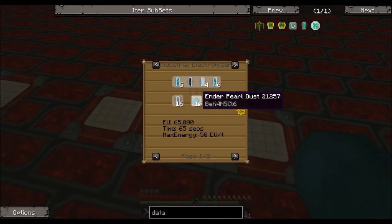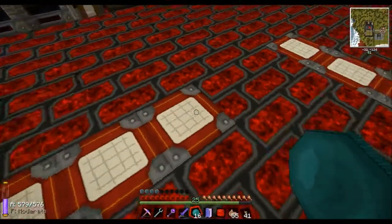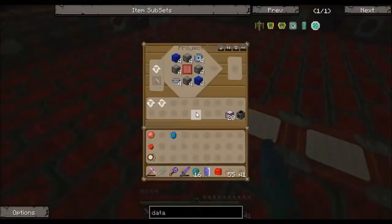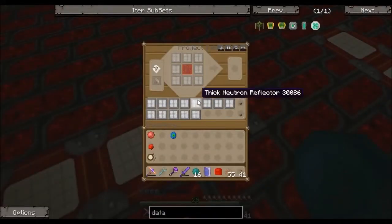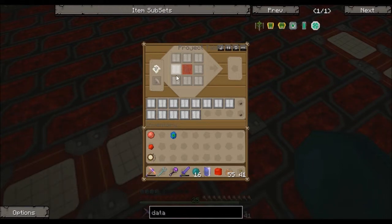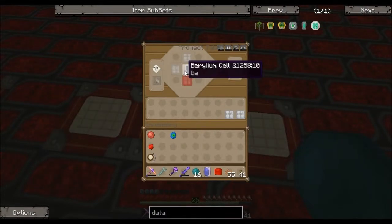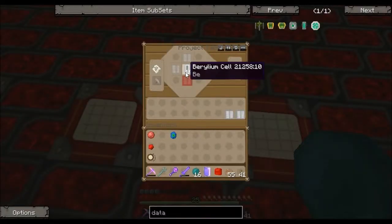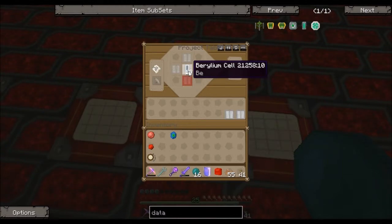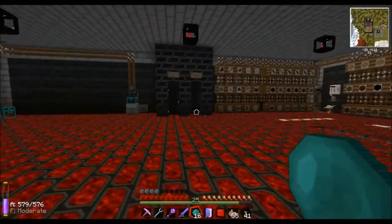You get one dust per endoparl, so 16 endoparls gives you one beryllium cell — meaning a stack of 64 endoparls gets you one beryllium cell. Working through the numbers: 24 fusion coils, each takes one iridium neutron reflector, each reflector takes eight thick neutron reflectors, so that's 24 times 8 beryllium cells. And each beryllium cell needs 16 endoparls, so it's 24 × 8 × 16 endoparls total to make a fusion reactor. That's the reason we need a lot of endoparls.